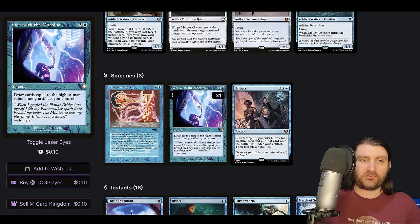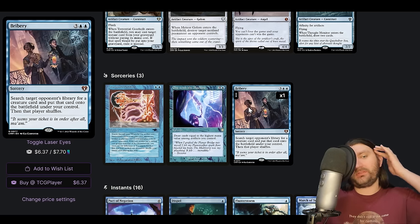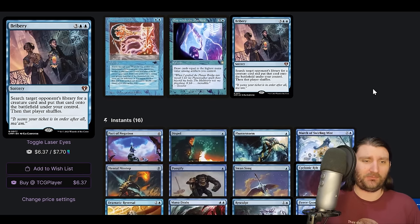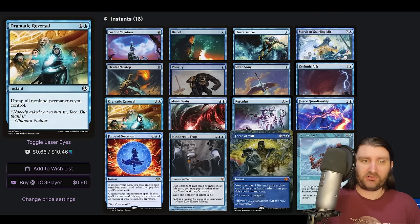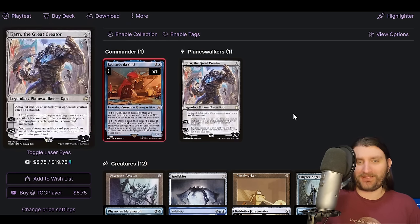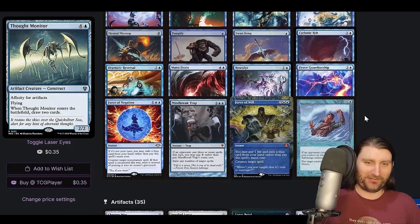One with the Machine — three and a blue, draw cards equal to the highest mana value among artifacts you control. We saw this in one of the decks last week. And then Bribery, just a card we've been seeing more of — very good in most pods right now, just the best interaction. There is a Dramatic Reversal — of course, if we can add infinite mana, we can go infinite with our commander, loot through our deck, make all of our artifacts, put them all into play, which is pretty awesome.